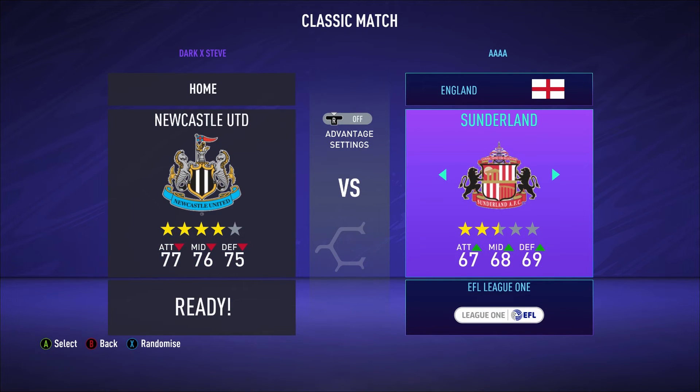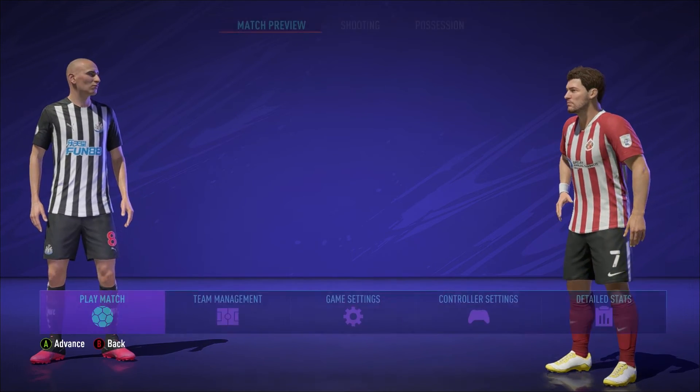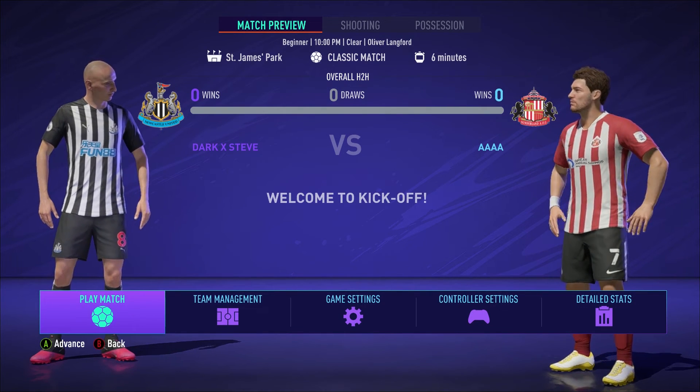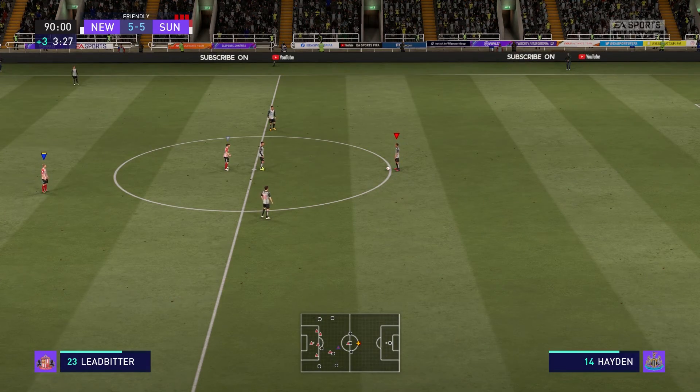What we're going to do is use two controllers and do a quick play match. You can choose any teams you want. Go into the settings of the game before you start to make sure it is five minutes a half, so that you have the fastest game possible.